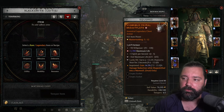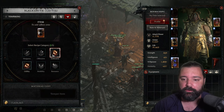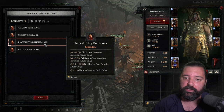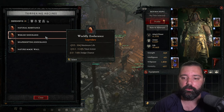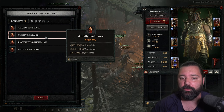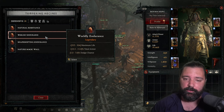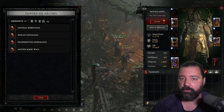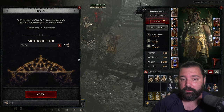The tempering process is pretty streamlined as well. It might seem a little confusing at first — you'll just select a piece of gear, choose from various recipe categories, and roll from the affixes listed. For example, if you select Worldly Endurance, you'll be rolling between maximum life, total armor, and dodge chance, and you can reroll these a number of times. Just a quick tidbit on tempering for anybody who's unaware.